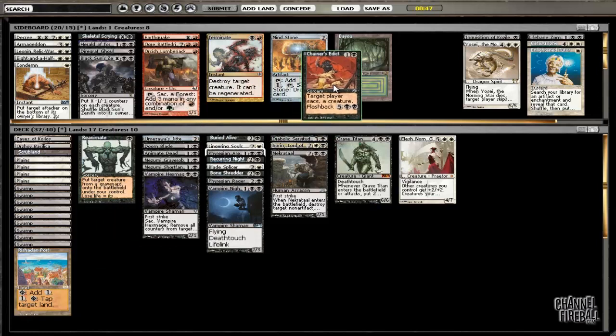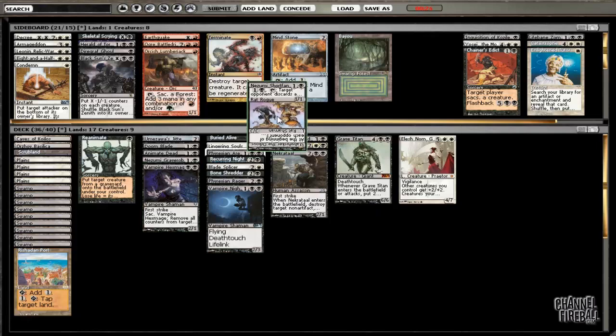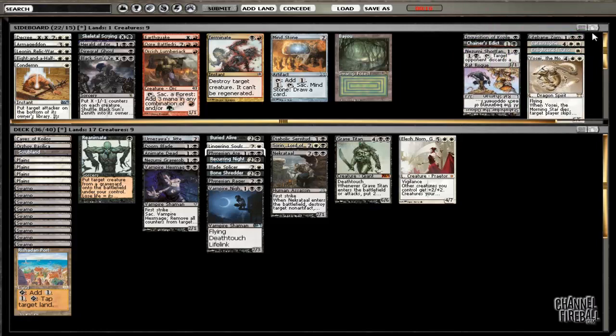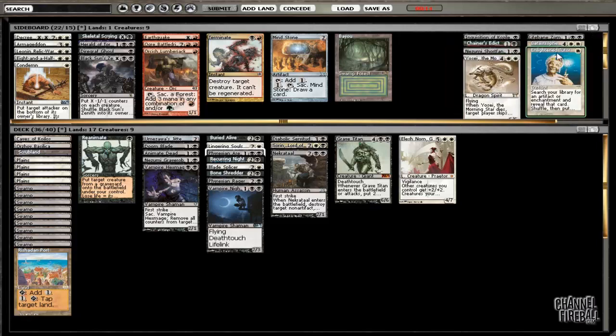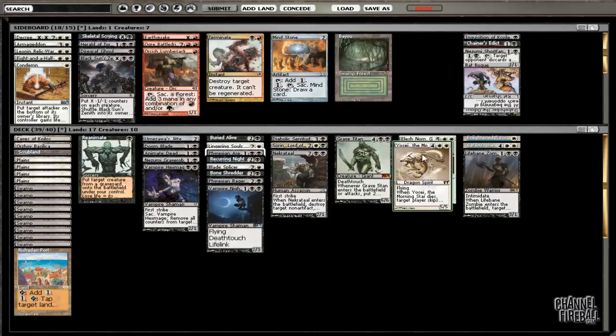We might actually want to add Yosei back in, and if we do that we can take out something like Phyrexian Rager or Nezumi Shortfang. I like Shortfang against some decks, but I don't like it against Elspeth and it's pretty bad against Huntmaster, so I can see taking that out. So basically it's Nezumi Shortfang versus Yosei. I do like what Yosei does, but I think Enlightened Tutor is actually going to be better here. So we'll go ahead and put those in.